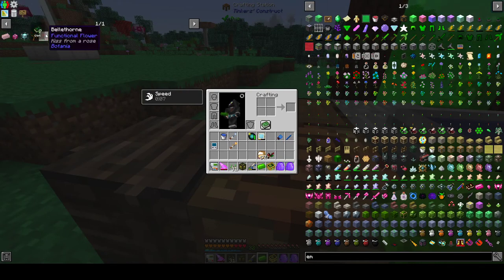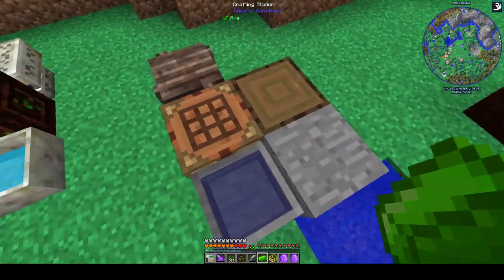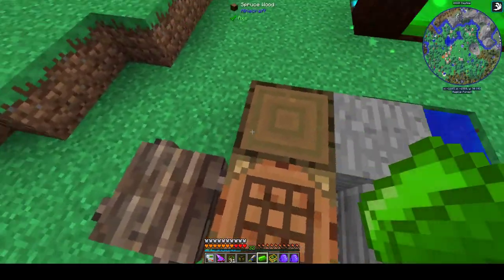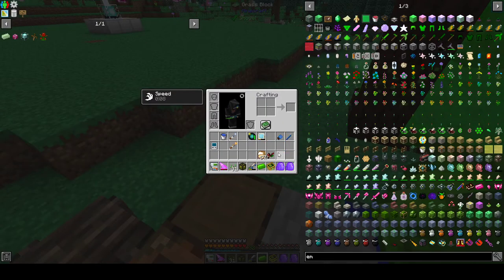The things we're going to make are Bellthorn and Medumon. Medumon basically roots anything that comes within its area of effect. Bellthorn damages anything that's not a player that comes within its area of effect. We're going to have these two flowers overlapping each other and stick them all around this spot. When the Gaia Guardian spawns his adds, those two flowers are just going to root them and kill them for us — we won't have to worry about them.